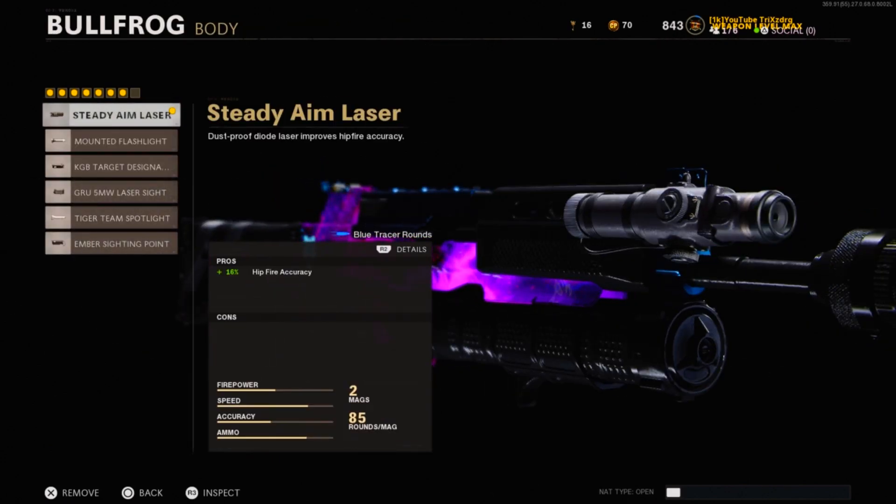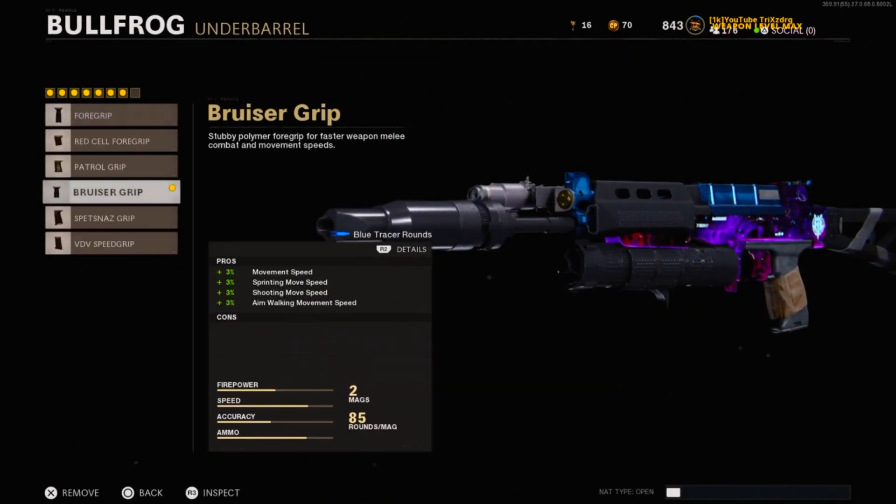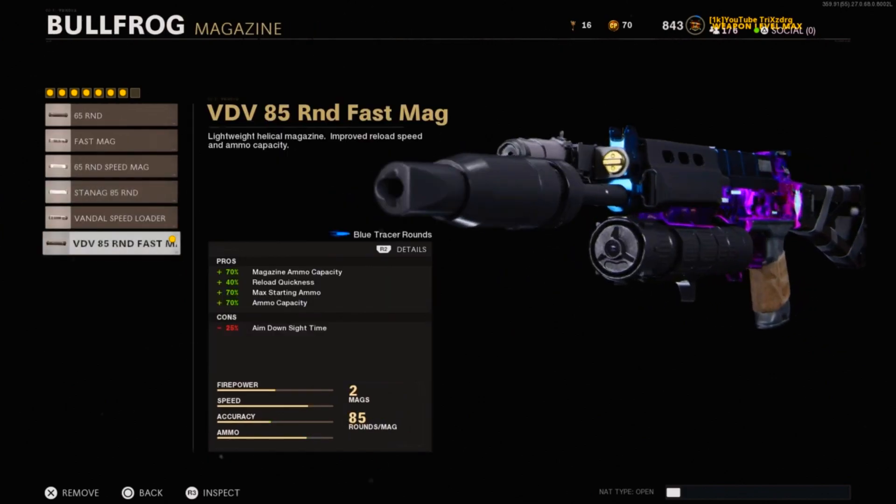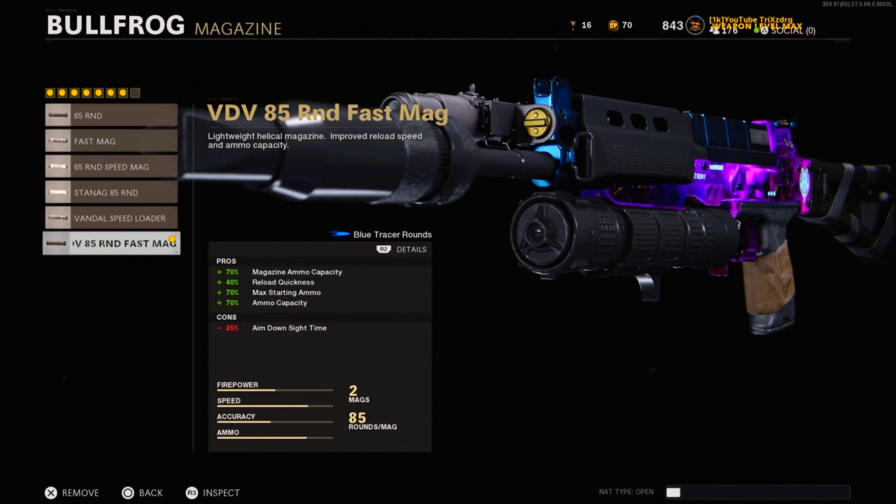For the body we have the steady aim laser — this helps with your hip fire accuracy to help in those close range gunfights. Underbarrel we have the bruiser grip to help with your overall movement with the weapon along with your aim walking movement speed. For the mag we have the VDV 85 round fast mag; this is the most ammo you can get in an SMG in Cold War, and you can also reload faster when using this.